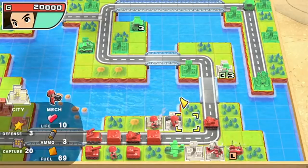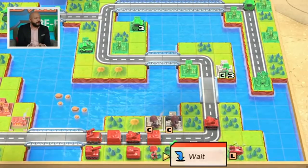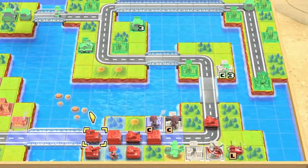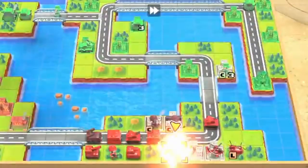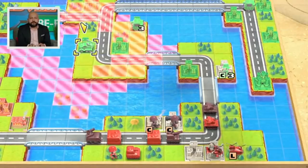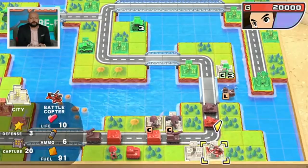Now we're really looking good. I'm going to start capturing everything — this base and this city. The capture system works on a point structure: units have HP, so to capture a city I need 20 points, and with a full unit at 10 HP I'll capture it next turn. Just because that bomber is gone doesn't mean Eagle doesn't have tricks up his sleeve. Never underestimate your opponent — you never know what they're going to do.